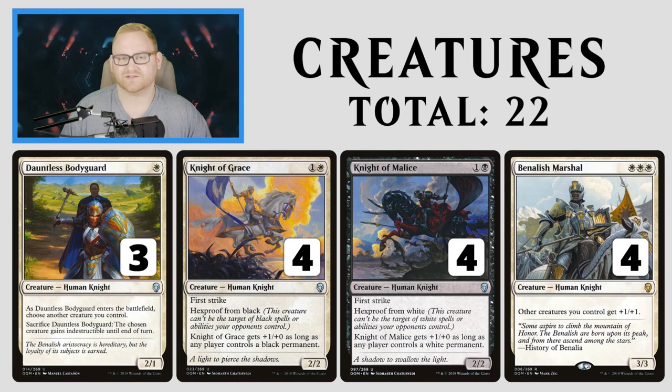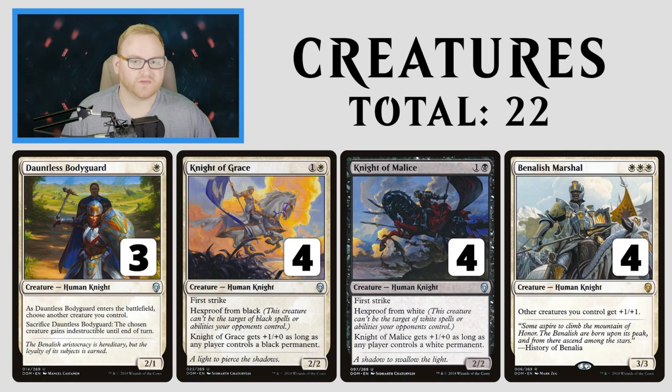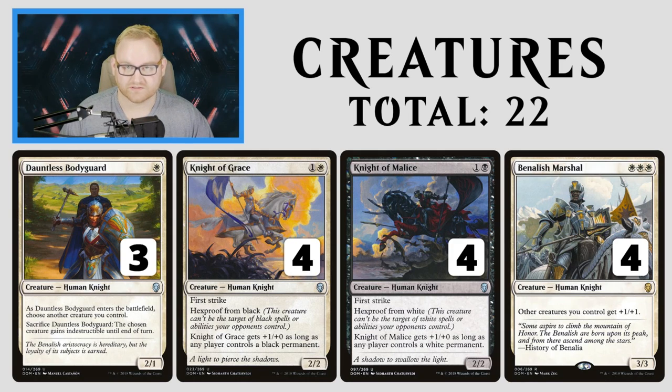Knight of Grace and Malice pump each other up and have First Strike, so they can definitely trade with a Goblin Chain Whirler pretty easily. Banalish Marshall is a great card for us — other creatures get +1/+1 for 3 mana, and it's a 3/3. Three white mana is a little difficult, but thanks to our land base, we're not too far off from hitting this on turn 3 pretty much every time.